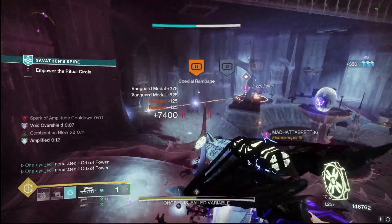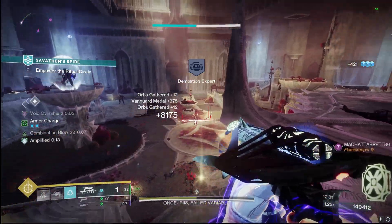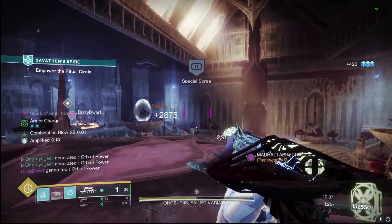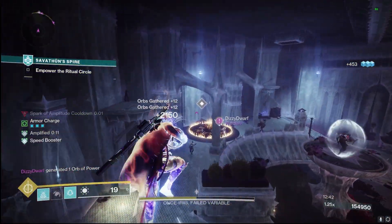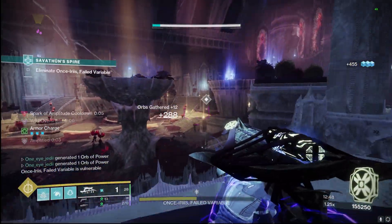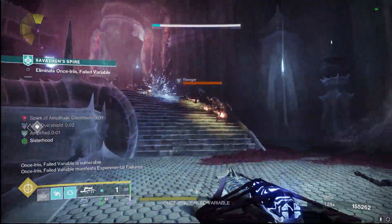Hopefully you all can get this pretty quickly, either with the paid season pass at level 1 or the free pass at level 35. Grind out that catalyst and get to using those lucent moths to our advantage instead of against us. Become that hive boomer knight and repay all the pain that they have caused us — the tables have turned.